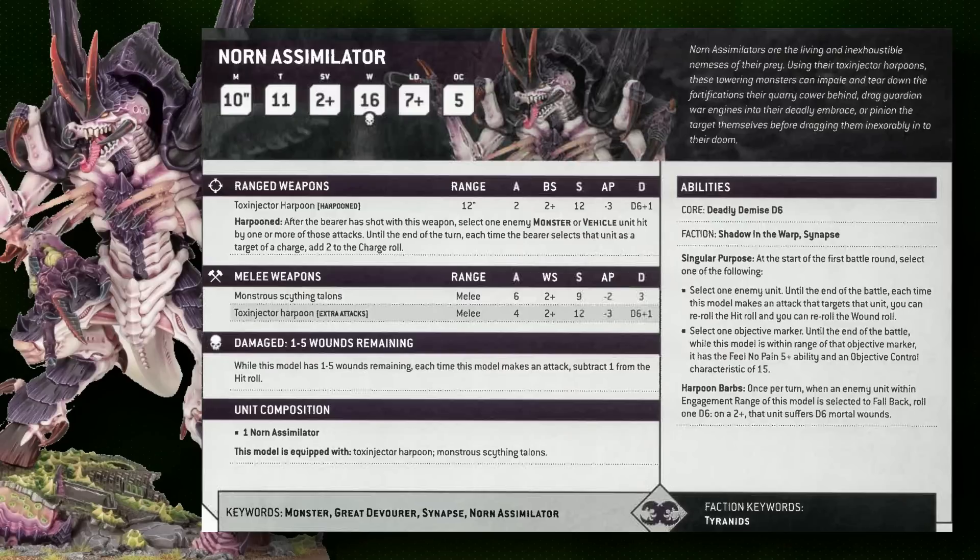The Toxinjector Harpoons also buff the Assimilator's melee offense: after shooting an enemy, you get +2 to charge if the target was a monster or vehicle. In melee, the harpoons replace the Emissary's rending claws with four swings hitting on twos at strength 12, AP3, d6+1 damage. It also replaces the mortal wound defense with Harpoon Barbs, potentially dealing d6 mortal wounds to enemies falling back. The Assimilator costs 20 points more than the Emissary.